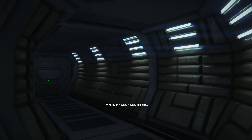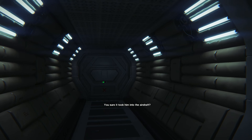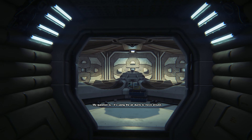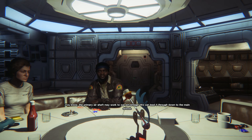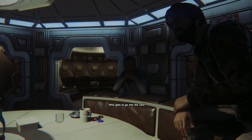Whatever it was, it was big and it sure took him into the air shaft, disappeared into one of the cooling ducts. The question is, it's using the air ducts to move around. The primary air shaft may work to our advantage — we can lead it down to the main airlock.